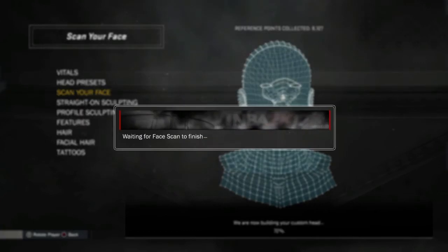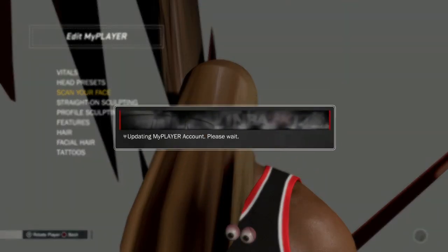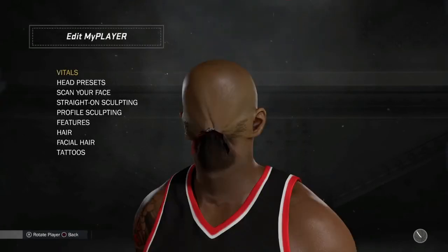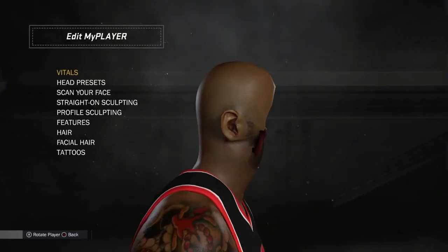Once you see that, double tap circle real fast and it acts in the step change — you've got to do it real quick in a hurry. Then once you go back, go back into all my player prints and your face should be like that. It's real simple.